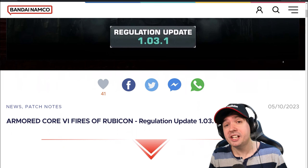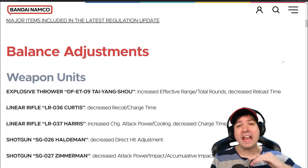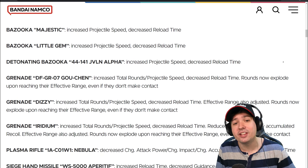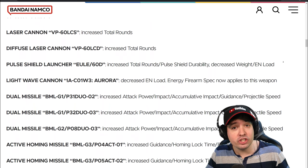What's up friends, this is Mani and welcome to the new Armored Core 6 1.03 update that changes freaking everything, including the Zimmermann shotguns that finally get their nerf, the handguns finally getting more ammo capacity — they have enough ammo for a full mission now.